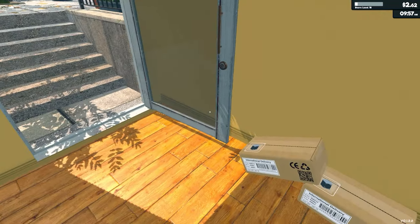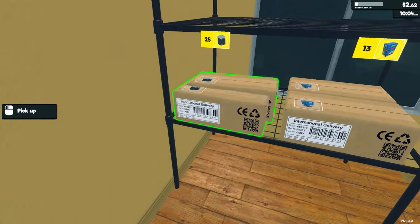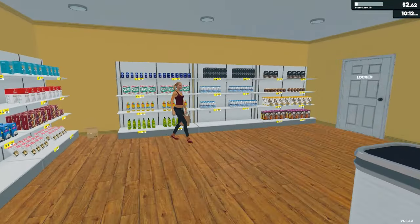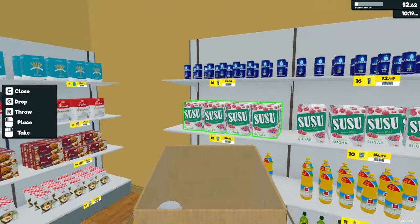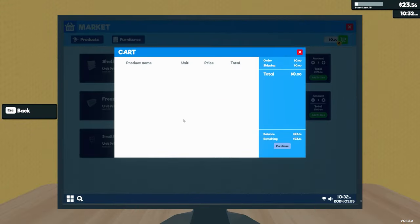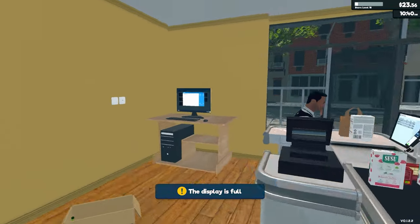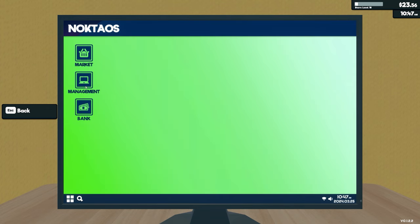So I'm just gonna place something in here. And I think that's the last bit — yeah, that's fine. So we're selling. We're selling again. And we're making money. So what's the next level? What are we aiming for next level? In management.